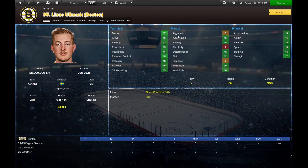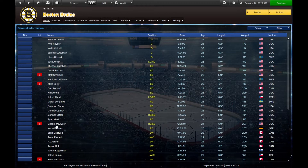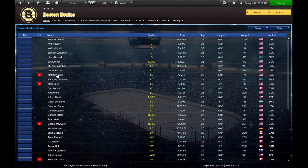Defensively, it starts and ends with Charlie McAvoy, who is out for the next four months with what I think was a shoulder injury — he's just an elite defenseman. Hampus Lindholm, who the Bruins picked up in a trade last season, will be the 1A now. Matty Grzelcyk is also out for three months, so a lot of injuries. When the season starts we're probably looking at Lindholm, Carlo, Clifton, Forbort, Zboril, and whoever wins the sixth defenseman competition.